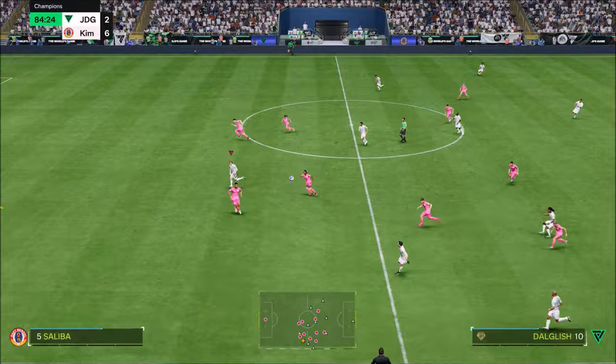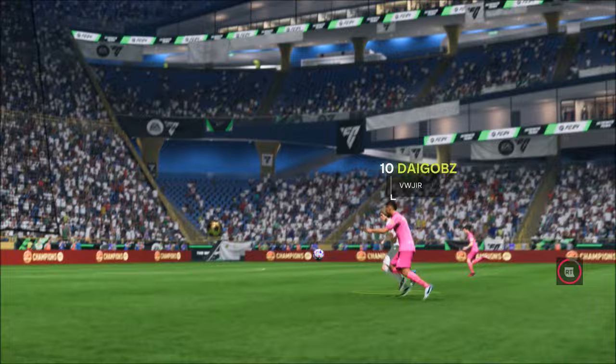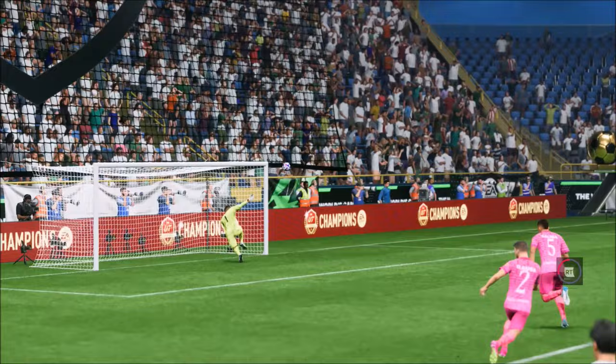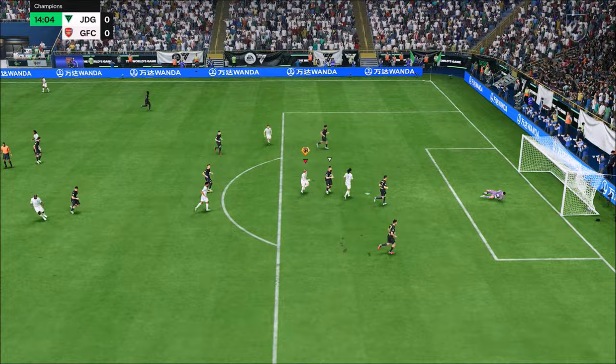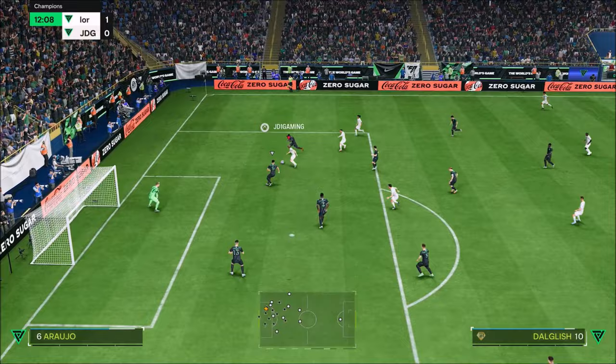One thing I love about Kenny the King Dalglish is his 5-star weak foot, which gives you the option to shoot on either foot. He's very clinical on both feet. Having a 5-star weak foot makes you unpredictable — a lot of good players in this game are one-footed, and smart players will know what you're going to do. But with a 5-star weak foot, you can bob and weave and shoot from either side.